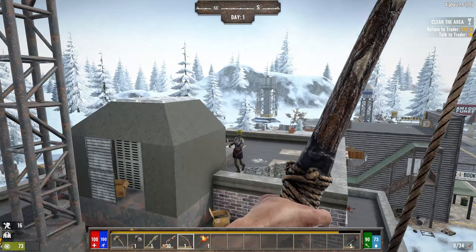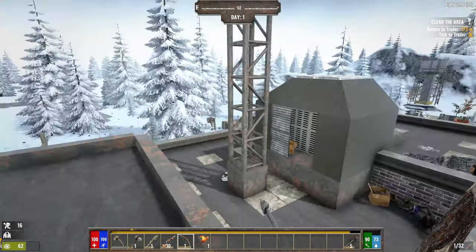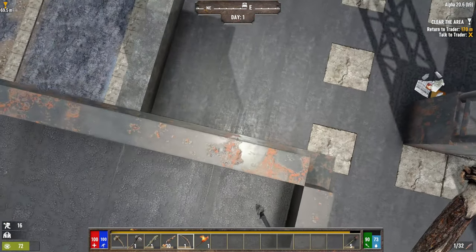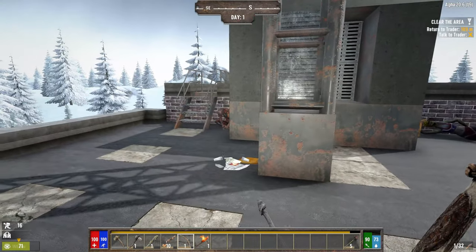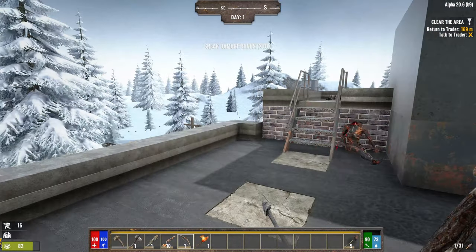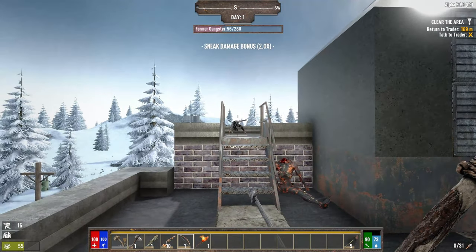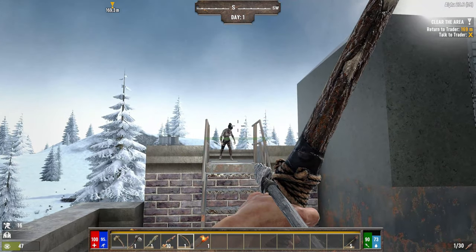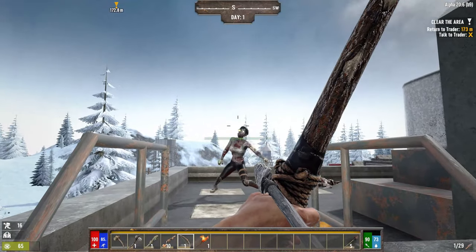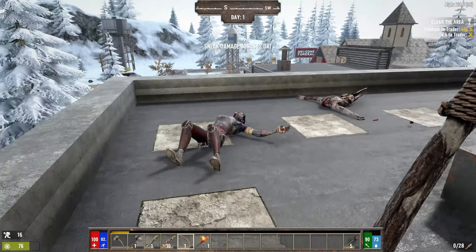That's the cheerleader zombie — they've renamed her to 'stripper' now, but she was also taken out when Alpha 20 dropped. I've got a burn victim — take his head off. Former gangster again — they're usually about as tough as a biker boy in terms of armor even though she's not wearing any. Crawler boy — should be nice and easy.